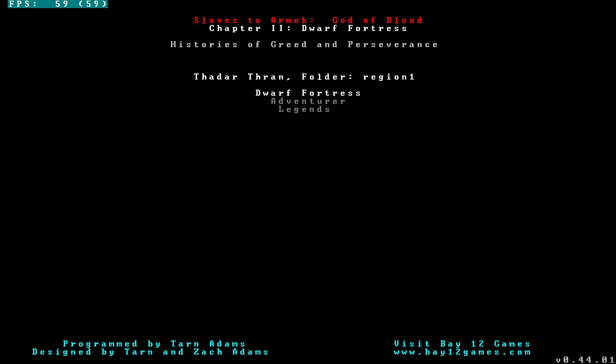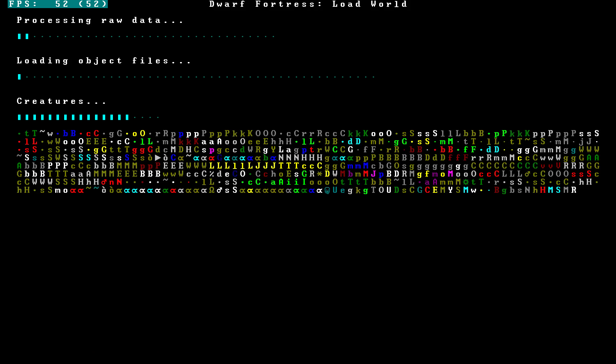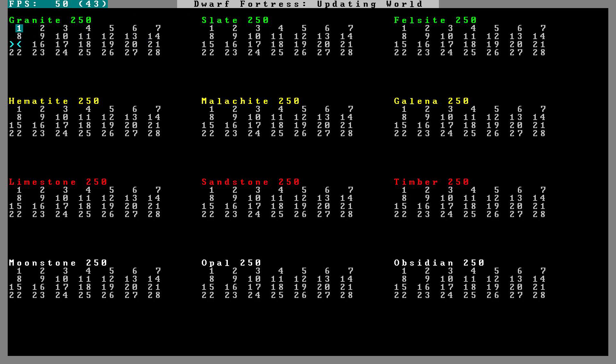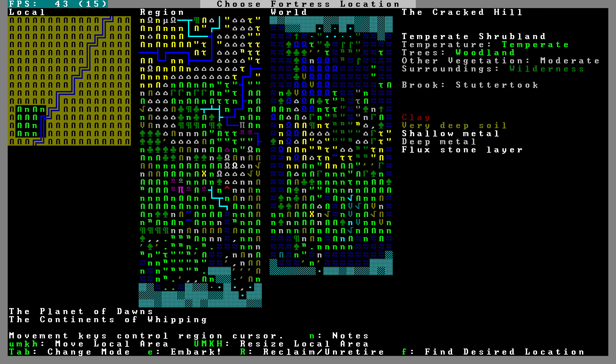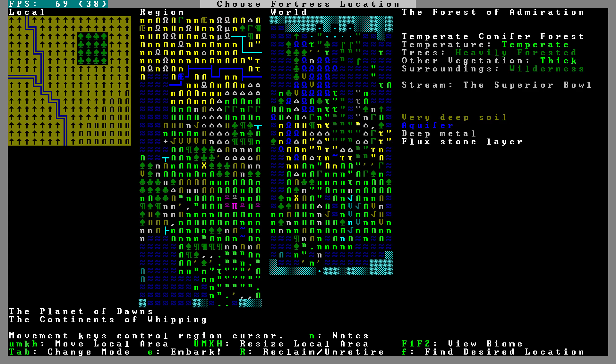Thadar Thran is the name of our region. We are going to start in Dwarf Fortress mode and find a good embarkation site. Two weeks pass every time you start a new game. Here we are, so let's try to find a place that has all the things we want.